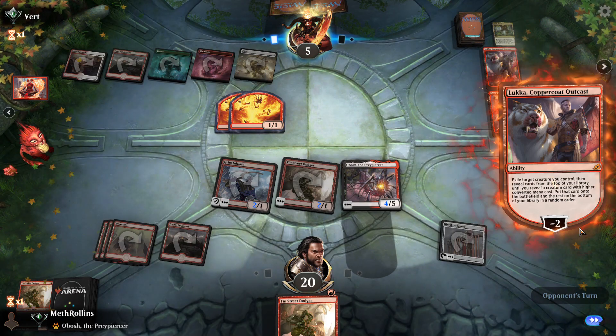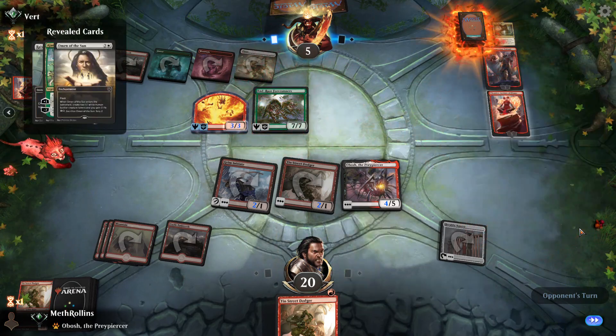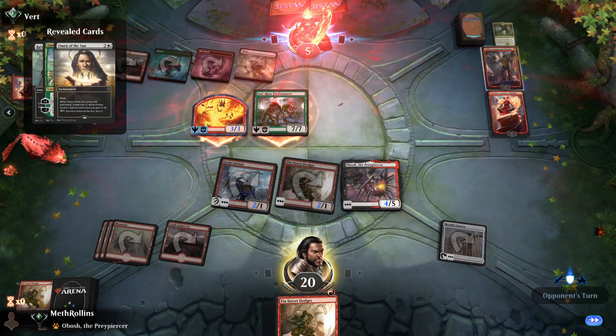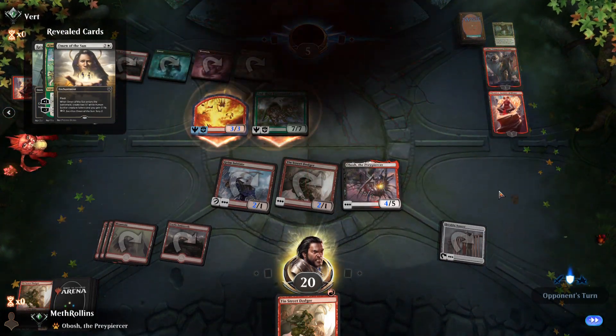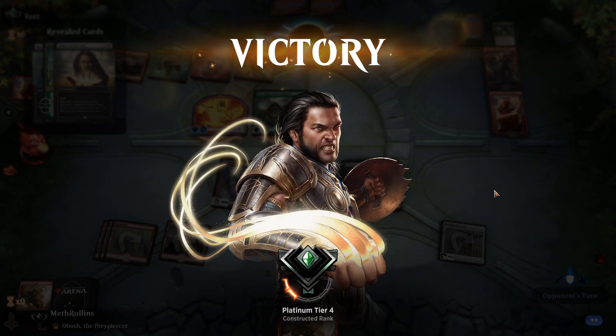Opponent plays Lukka — they're going to take our Obosh. Unless — what are you trying to hit, a Winota? They can all become... okay, what's that? They just scoop it up — everything was happening so fast there.